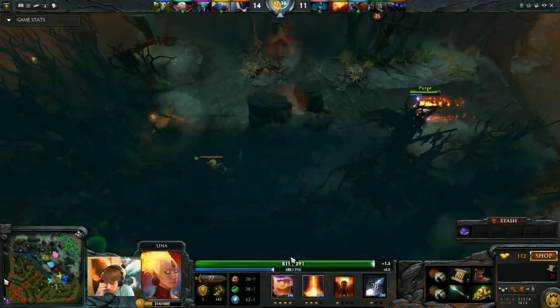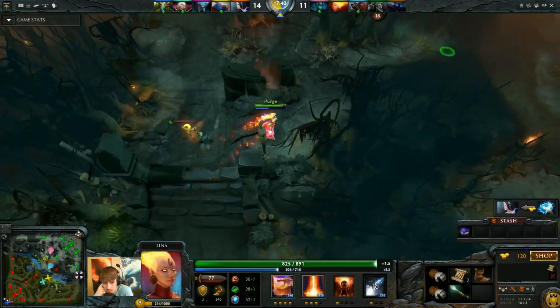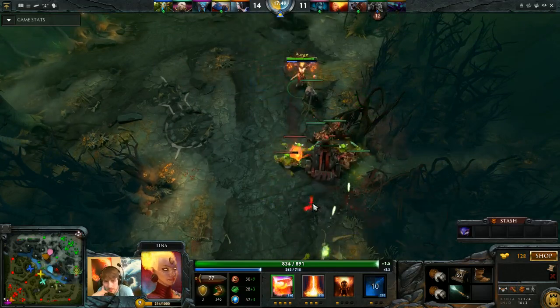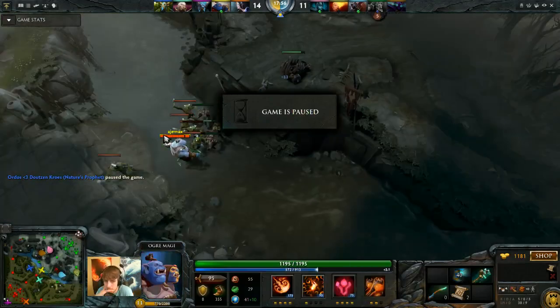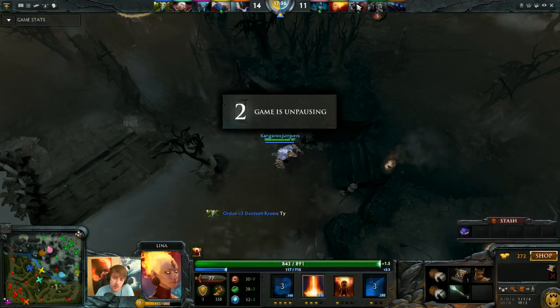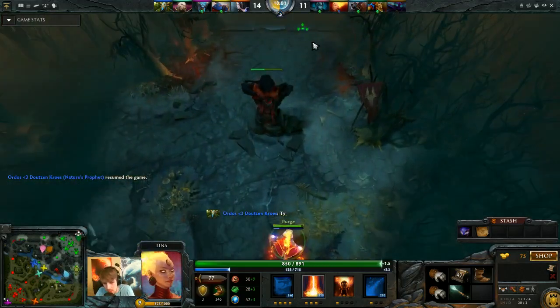Almost got my ulti again. They have some pretty aggressive wards. I saw that there was nobody bot so I was going to go bot to farm. I really should have started attacking those creeps earlier - could have gotten both those range creeps off the Dragon Slave. Ursa almost has a Blink Dagger. Once she gets Blink Dagger, we should be able to blow people up a little bit faster. Our combo in every fight should be Batrider pulls somebody out, I land the stun as the lasso is about to end, and then nuke them with everything.